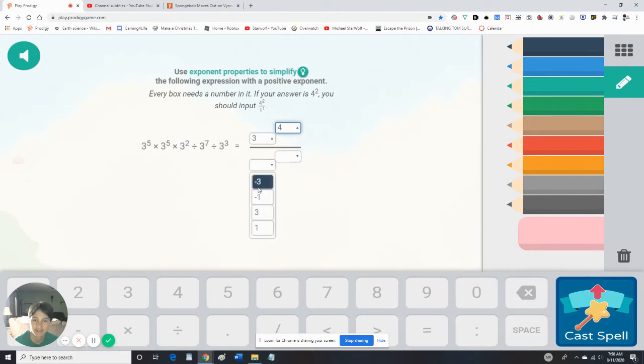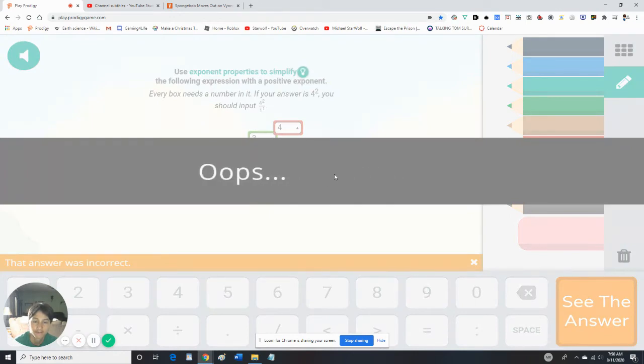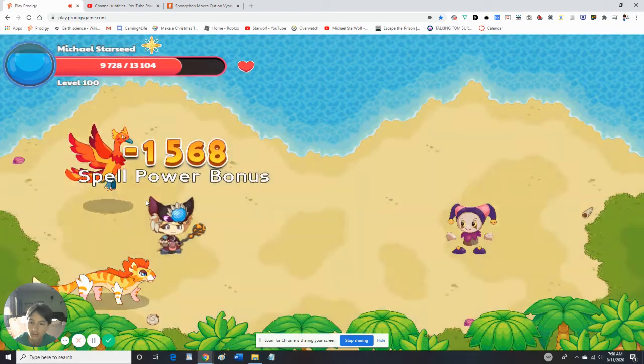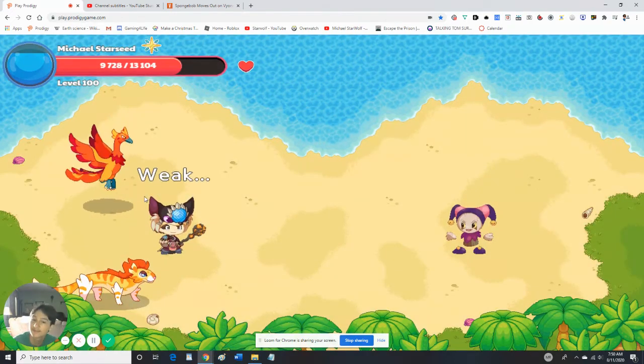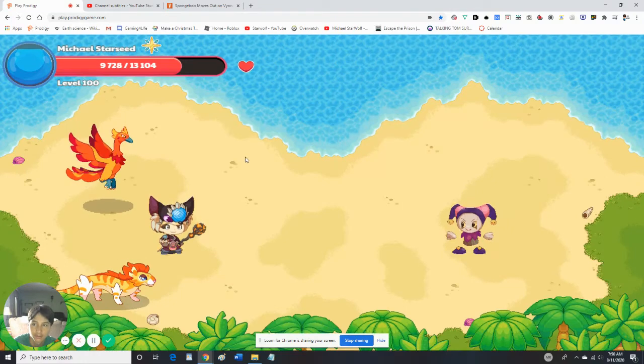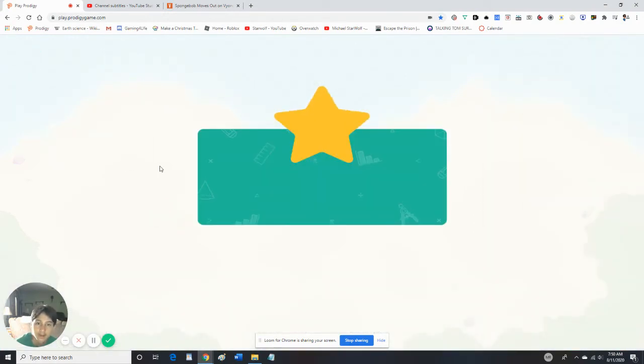I'm just gonna guess cause I'm not gonna bother. If I get it all wrong — don't worry, we're gonna win this. This should be easy: 15 times 4 is 60, duh.